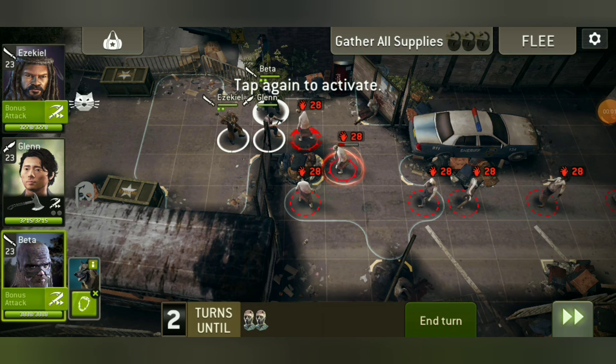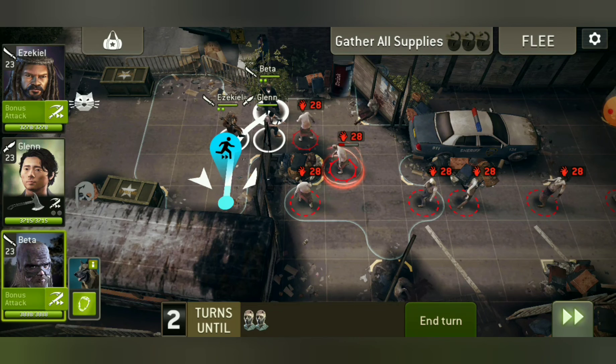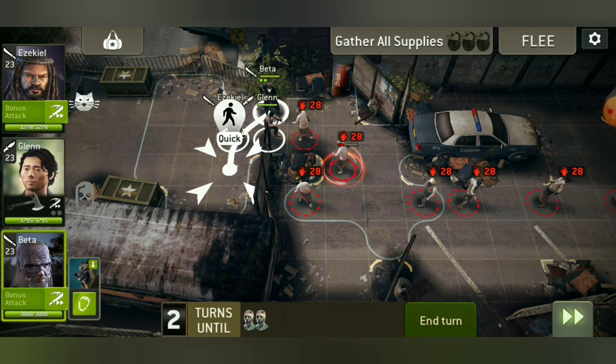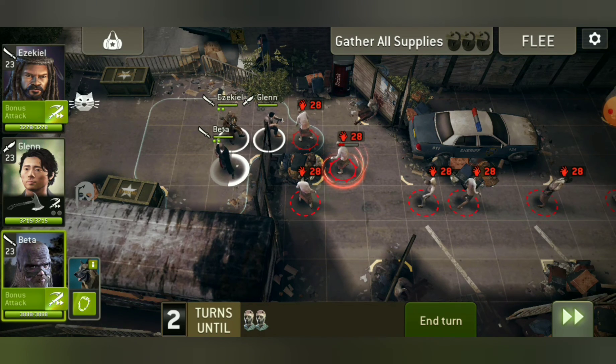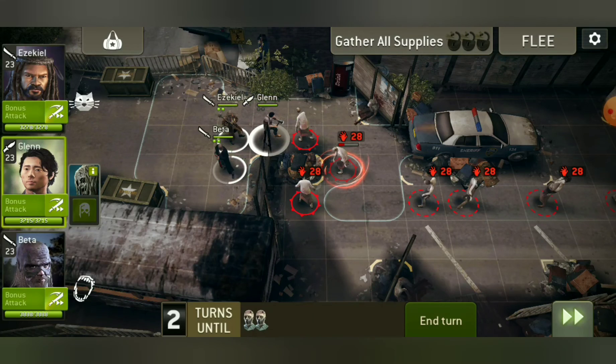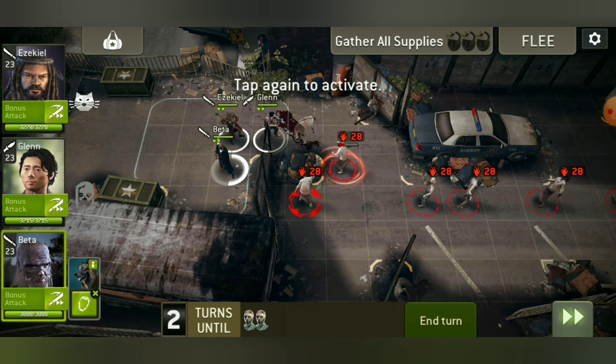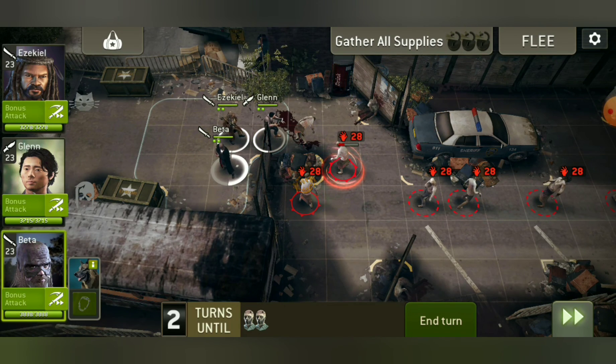You click on the dog and you see a frame around the walker. If you click away you could move the survivor. This is an example of how you could switch between the enemies — Beta is moving down, and now using the dog, the other walker is targeting.